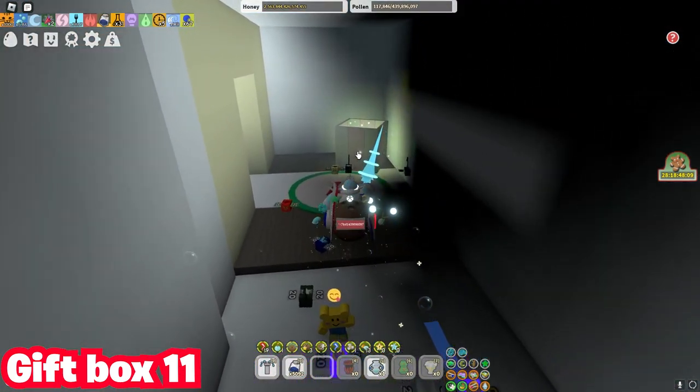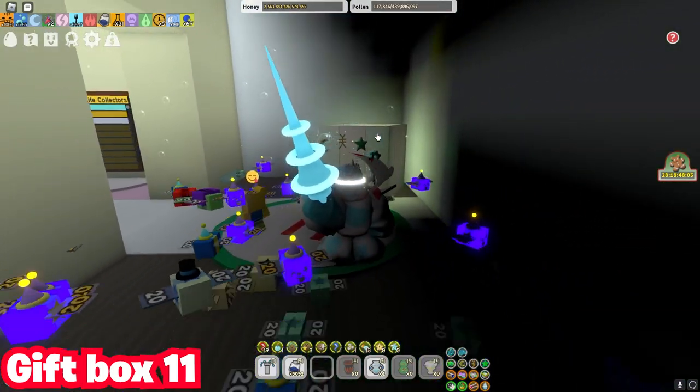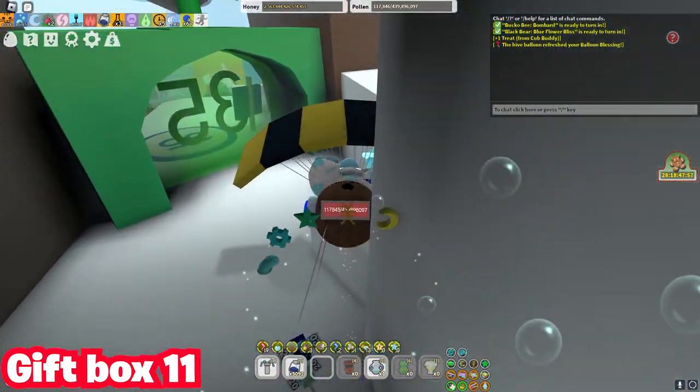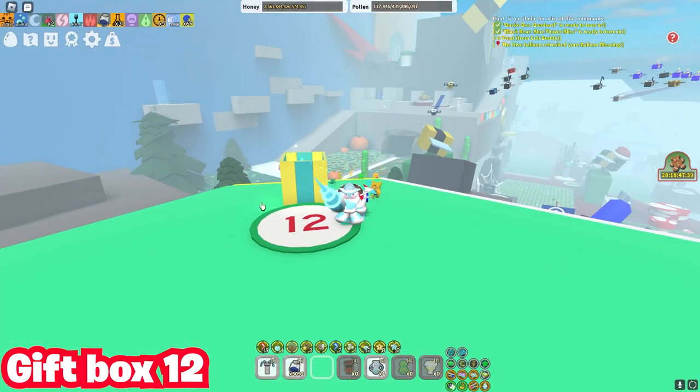Gift box eleven is here — I think it just moved because it wasn't here before. I don't remember having anything in this cave next to the White Hive shop, or whatever that is. The 12th gift box is over here above a shop, on top of the roof.